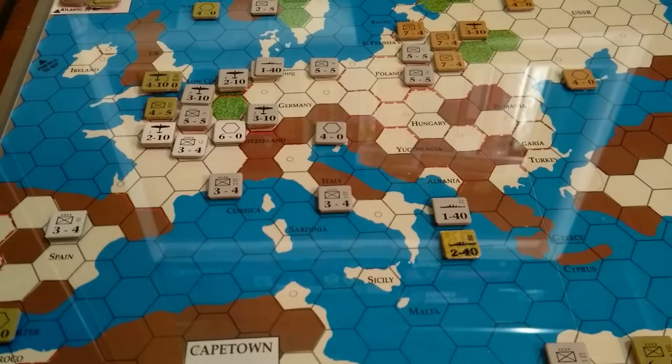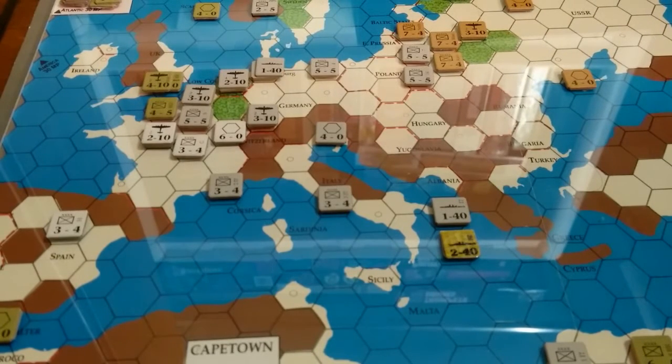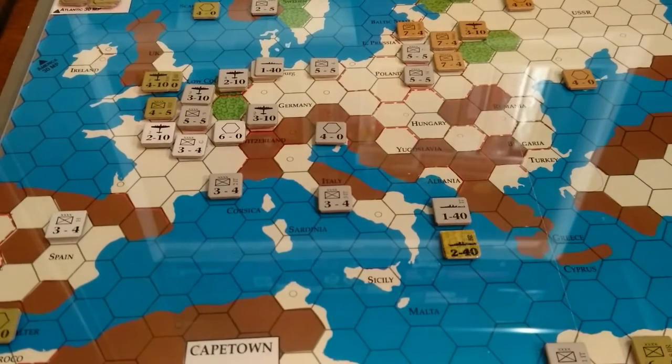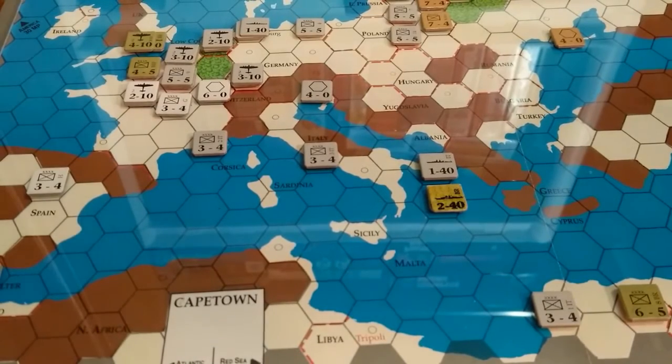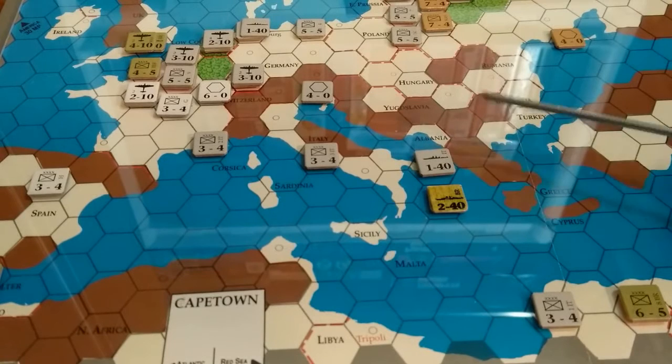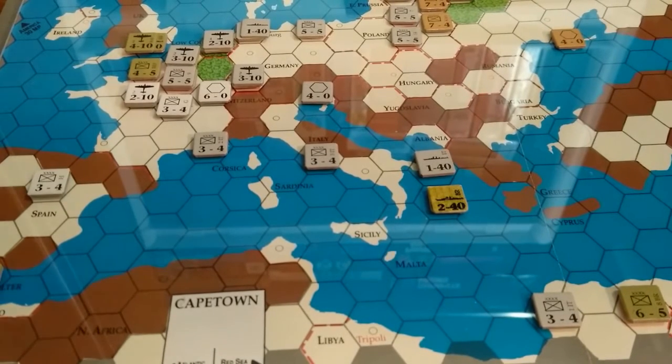We roll a 4 — and a 4 is no effect. So Germany will retain control of France, barely. France put up a pretty good resistance overall. I'm going to blockade the Italian fleet here — we took this fleet from Gibraltar — to try and blockade that fleet so it can't break out, get over towards Rome to pick up a unit or over towards Marseille to pick up a unit. With the fall of France, all units have to return to a friendly country within range.